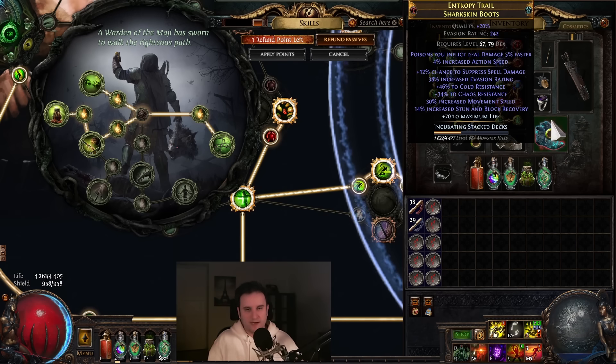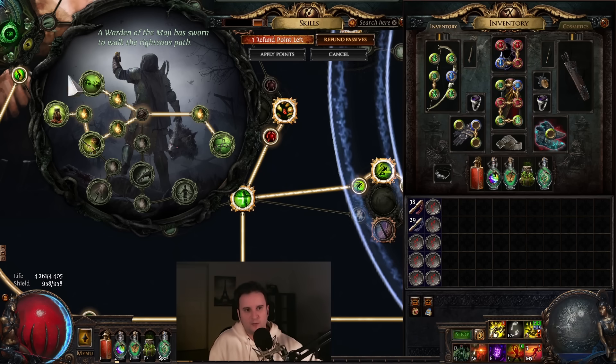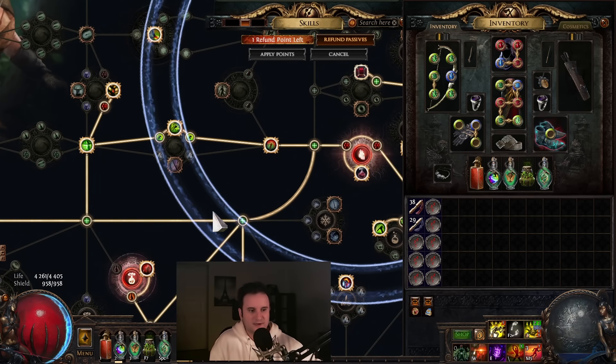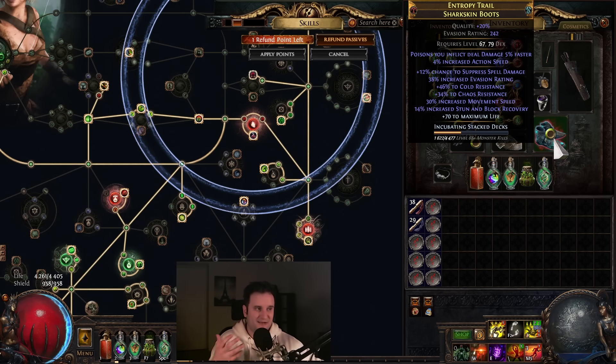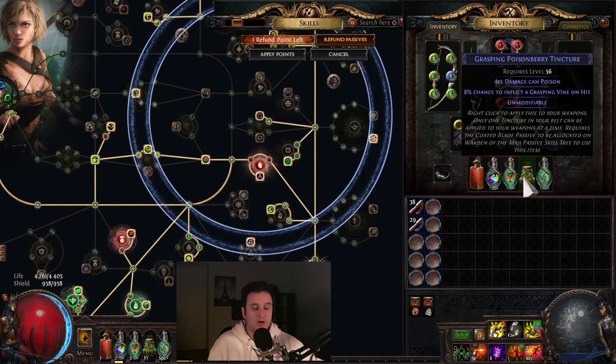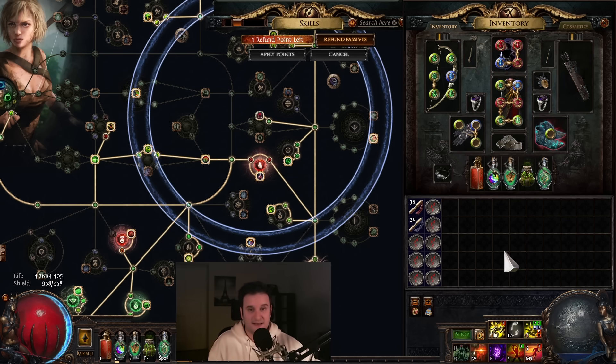I also upgraded my boots — I now have Action Speed, only the 4% base. It has a little bit more Res, so we're now actually Chaos Res capped and still have the same amount of Spell Suppression. The tree looks a bit cooked because I have the Thread of Hope so I don't need those small nodes, but without them I don't have 100% Spell Suppression — even going from 12 to 14 wouldn't change a thing. On Tincture, nothing really changed. Just to point out: people have been saying phasing still doesn't work — the phasing on Kiel actually doesn't work, it's probably on Killing Blow, just mistakenly stated.